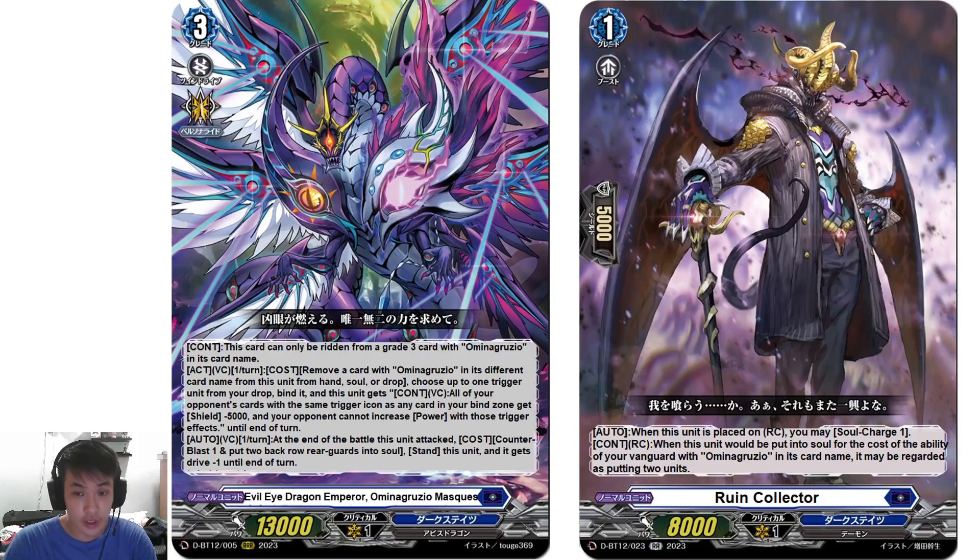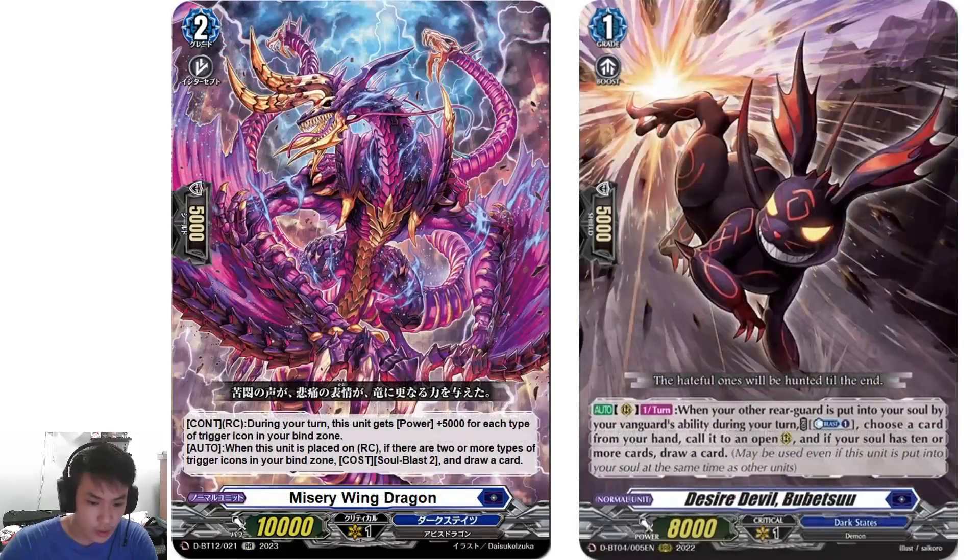Putting rearguards to soul lets you use some of Gridon's support. They also revealed Ruin Collector: on place, soul charge 1. Cont rearguard circle — when this unit is put to soul for the cost of an ability of your Vanguard with Omina Gruzio in its card name, it may be regarded as putting 2 units. So it counts as 2, meaning you can put just this one alone.